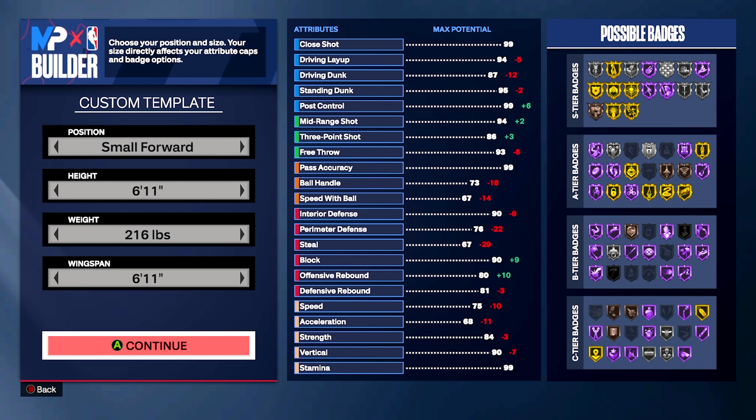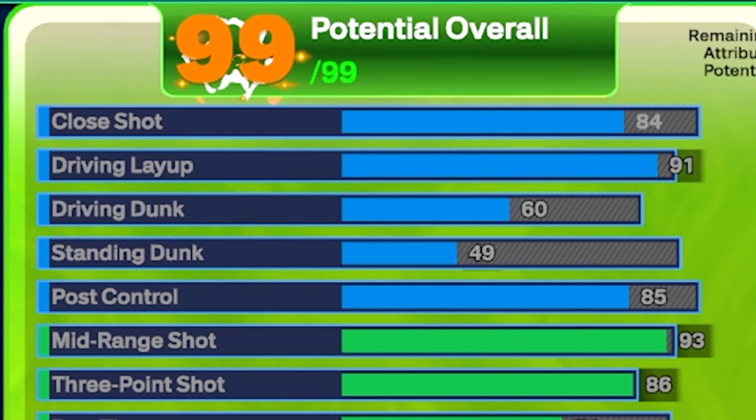Let me show you guys how to make this build. We're going to be making it at the small forward position — I'll explain why later in the video. We're going with a height of 6'11", weight 216 pounds with a 6'11" wingspan. Starting off with finishing, we're going to get an 84 close shot, which gets you hook specialist on gold, and a 91 driving layup, which gets you slithery on gold, float game on Hall of Fame, scoop bar on Hall of Fame, and pro touch — an insane amount of layup badges on Hall of Fame.